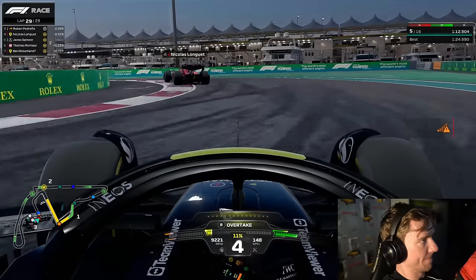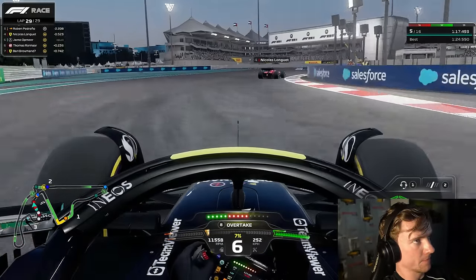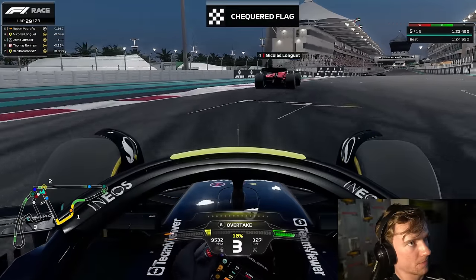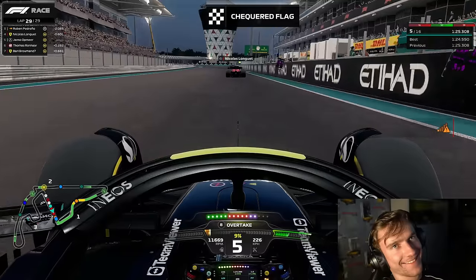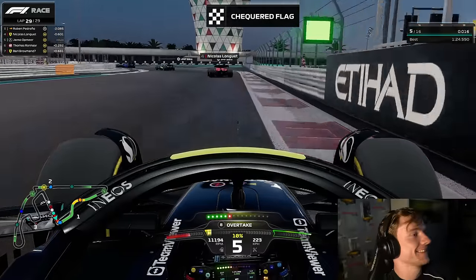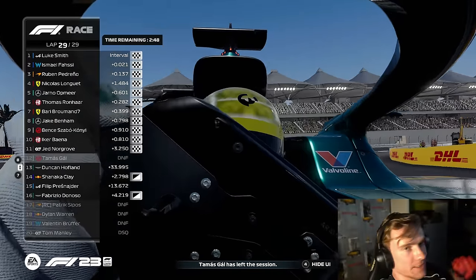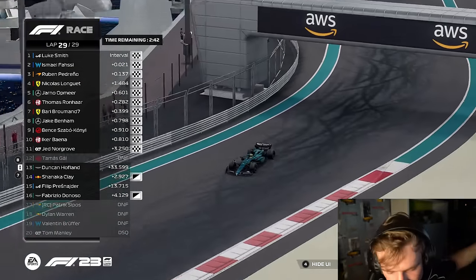As you can see in the mini-map, Luke Smith and Ismail Fassi are fighting side by side to win the race — this is going to decide our championship right here, right now. Into the final corner we go and it's Luke Smith who has won the race. That means we have won another WR title — for the second time in a row on this game. We've also won PSGL twice on this game; there's basically only one title missing now. Hope you guys enjoyed — make sure to like and subscribe and see you guys next time!